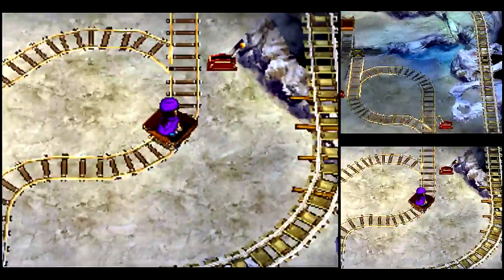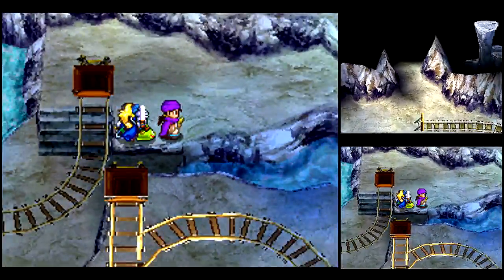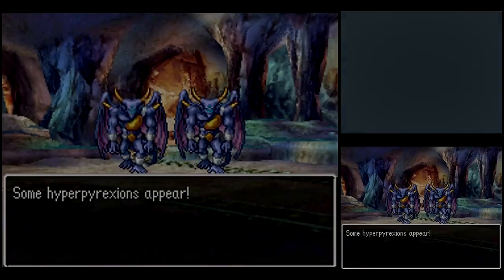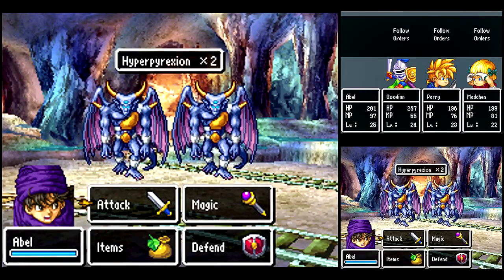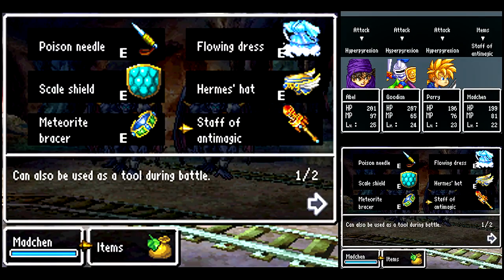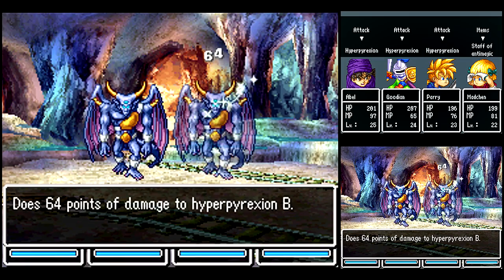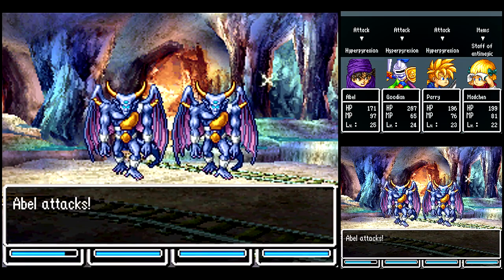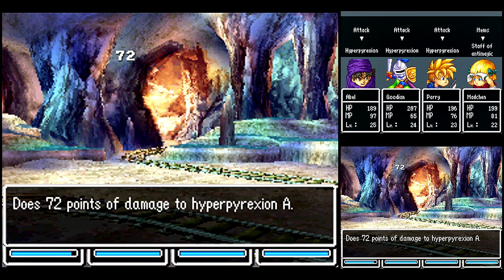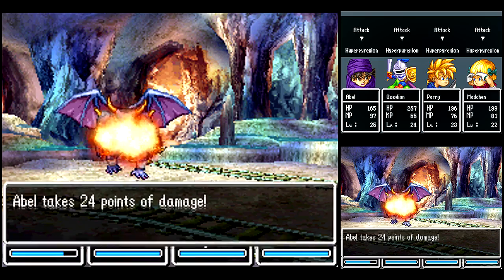I don't quite remember the exact solutions of the puzzle — well, evidently I do. Here we got another new enemy: Hyper Pyrexion. They can cast multi-heal, so you want to fizzle them if you can. And they also have a fire breathing attack, so you want to watch out for that.